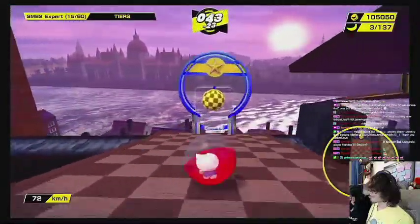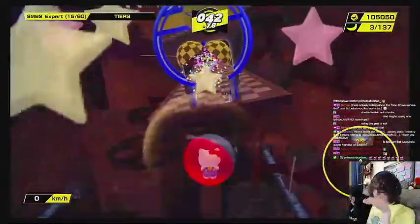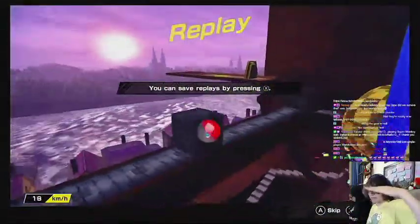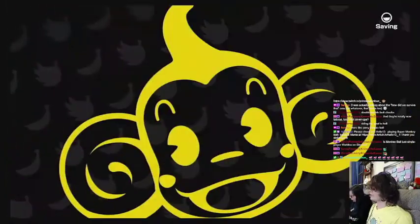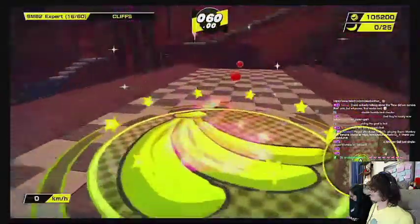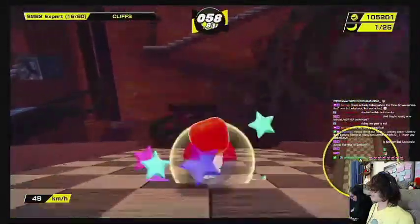That little curve right there is actually at the same awkward incline as the rest of the stage, so even though it looks super flat it's actually like that all the way around. The upper tiers just give you a steeper angle and a less thick rail to work off of.